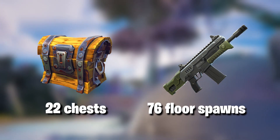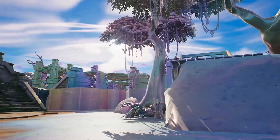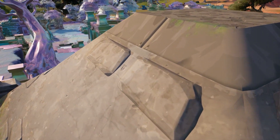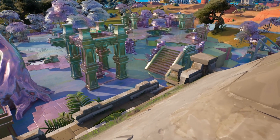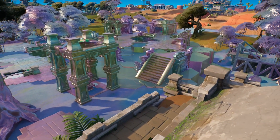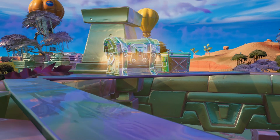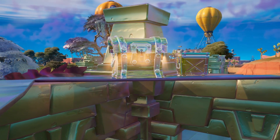Shimmering Shrine has 22 chests and 76 floor spawns, which is the least of any POI, giving it the lowest loot score of 25. The only thing it has going for it is that it is slightly nearer the centre of the map than a few other places, but we're really clutching at straws here. The only way this POI works well is if you win off spawn and manage to get the vault down towards Kondo.